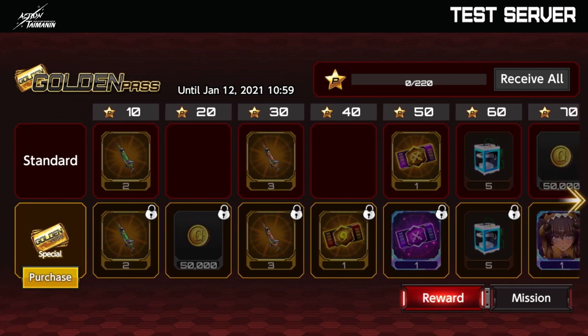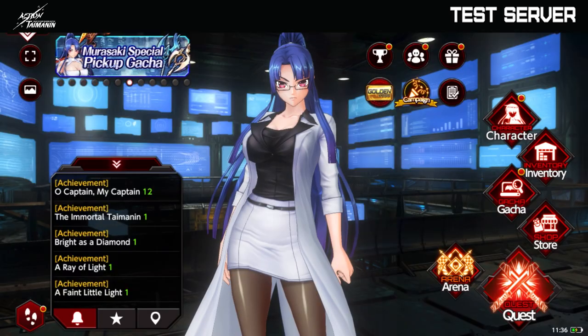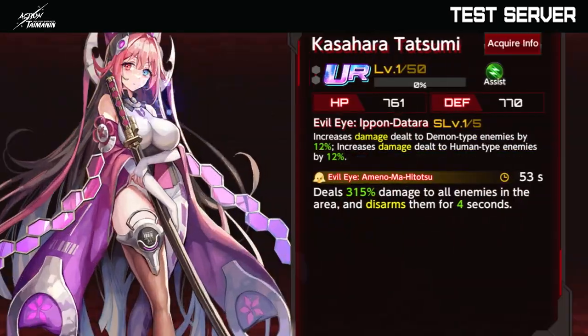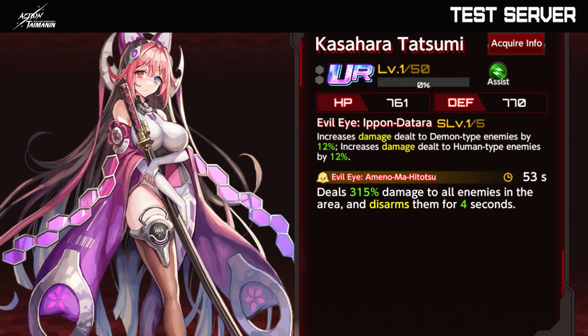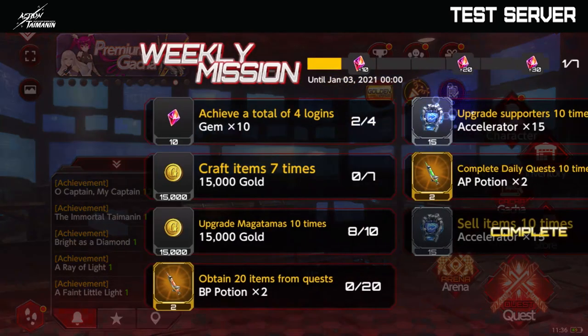You can also buy the golden pass and have access to the items on the second row here. The next one is the surprise campaign — this one has 19 days remaining. If you do the pickup gacha 100 times, you can get this supporter here, Kazahara Tatsumi. So if you are someone that does gacha a lot, I recommend you check to see if you have anything to receive from the surprise campaign.